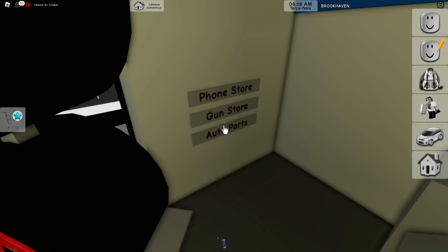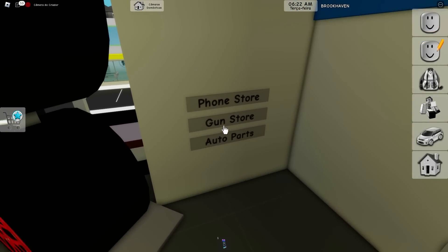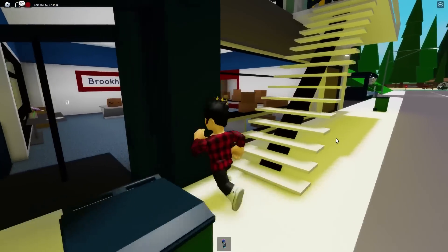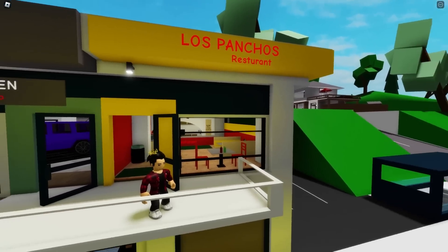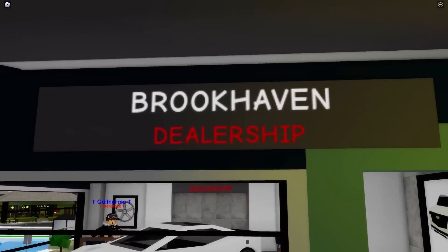Let me just remind you guys about the stores in this new place. We can have either a phone store, a gun store, or an auto parts shop. There's another new building that was added, also to the side of the good old post office. Going up the stairs, you'll be able to see something new. We got the Los Ponchos restaurant, and by its sign we got a car inside with a sign saying Brookhaven dealership, where we can look at some vehicles and buy them.